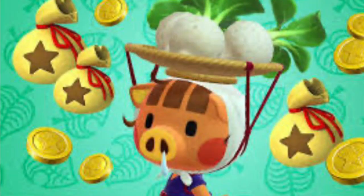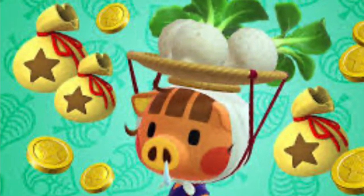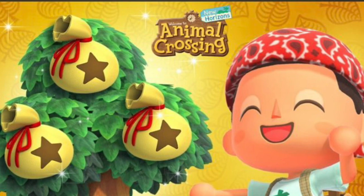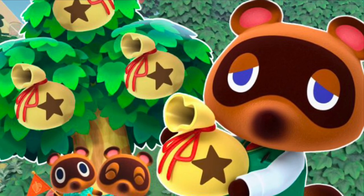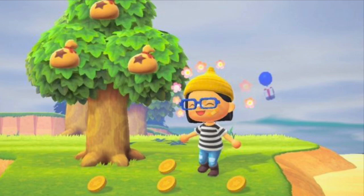You have to run around your island looking for it — it's random wherever on your island. I think it can be up in the cliff areas too, but only if you have inclines, so I'm not exactly sure. Once you find the glowing spot, you can dig right there, and that is your 1,000-bell bag that you dig up.